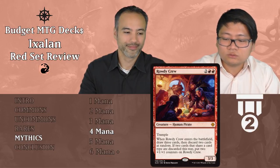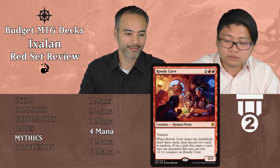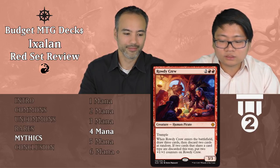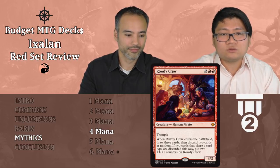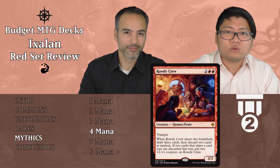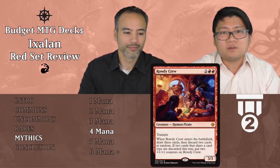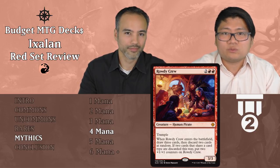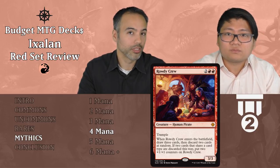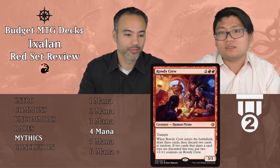Now let's look at the mythics. The first is Wildfire Eternal, costing two and two red — it's a 3/3 Human Pirate with trample. When it enters, you draw two or three cards and discard two cards at random; if the two discarded cards share a card type, Wildfire Eternal gets two +1/+1 counters. For four mana you get a 3/3 Trampler, which is already decent. You net one card from the draw-discard effect, and if the discards share a card type you get a 5/5 Trampler. Even without the counters, you're getting a trampling body plus a card — always play it, tier two.